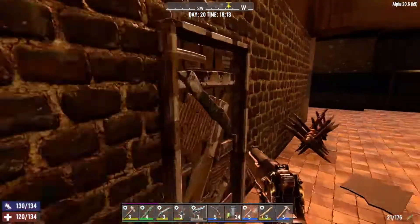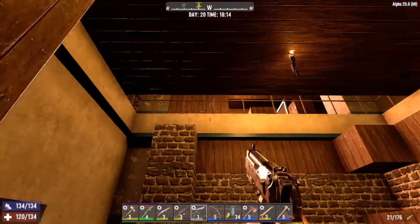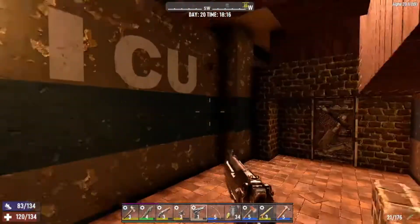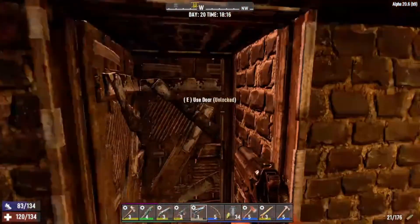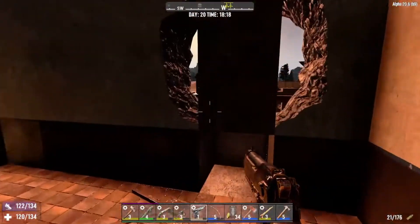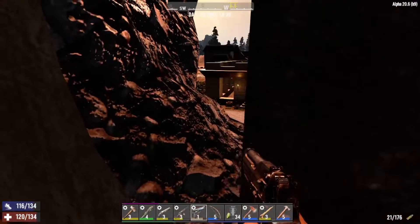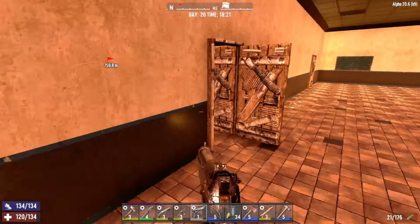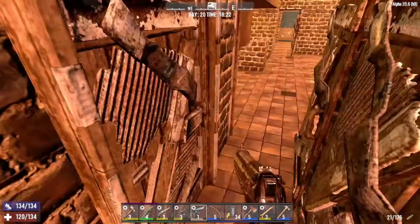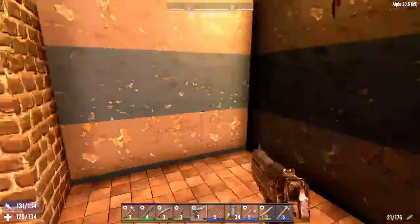This goes up to our second level — just another layer of protection because they started climbing up. It's a complete mess over here where they breached, so we made a ton of doors leading to this area. It sounds like a screamer — I don't like that, I might have to go deal with that. We had all these doors because they breached there on horde night.